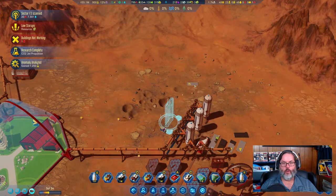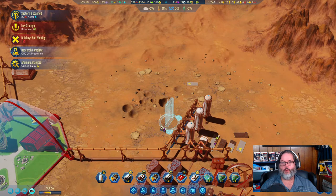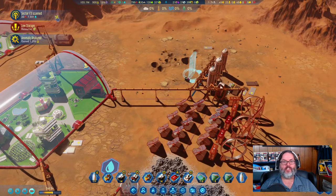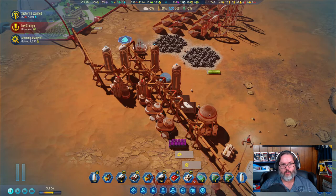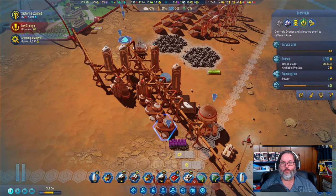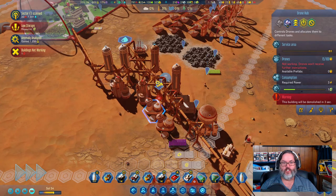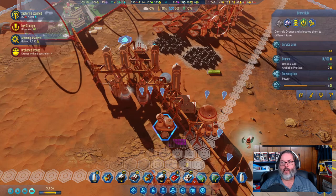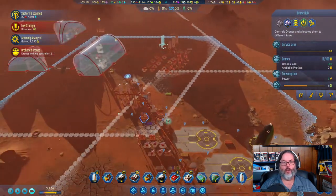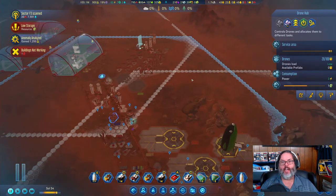I'd like to keep about 50 over there. Now, the drone hub — if we click on it — oh, I didn't need that one. Let's destroy that one and those drones will reassign to the other drone hub. I didn't need two right next to each other. They're reassigning automatically. This one can control up to 100 drones.